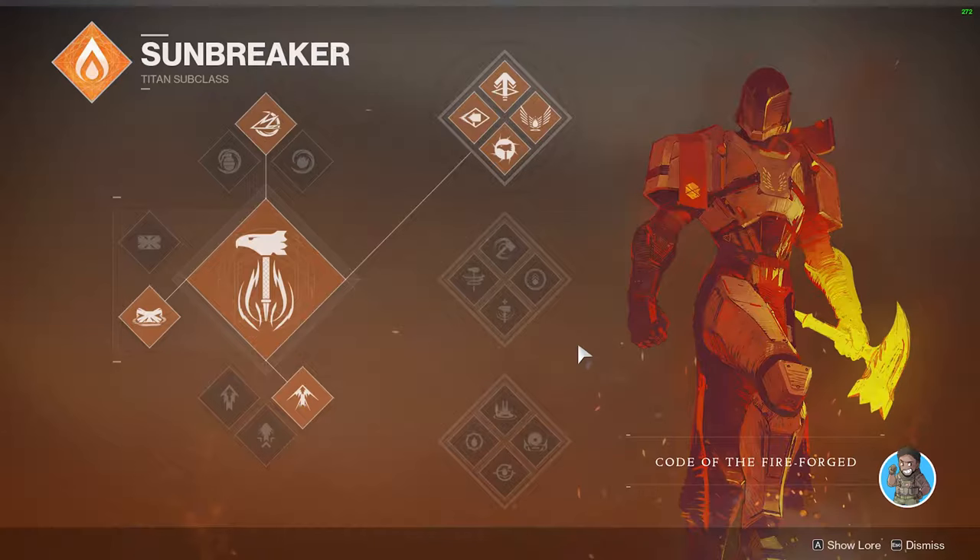The old class system looked like this: three different trees that changed your melee, and one of the three had different super abilities. Grenades were different based on which class you played. Overall, they had pre-made setups that you had to choose from — whichever one closest fit your playstyle. Enter the new subclass 3.0 system.